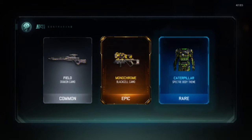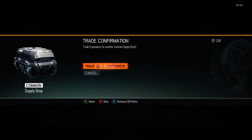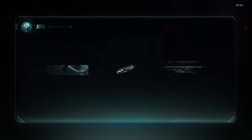We got an epic minochrome for the black cell and caterpillar for the spectre. I would have been more excited for the epic, but I don't really use the black cell that much.